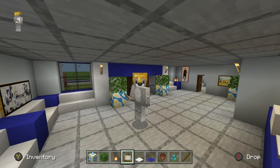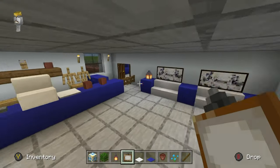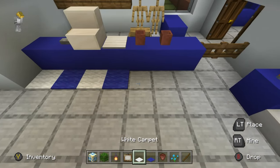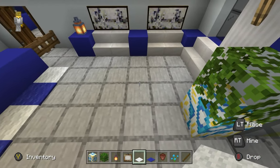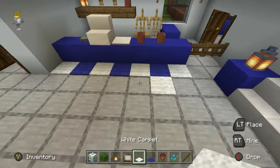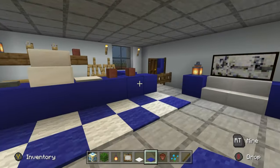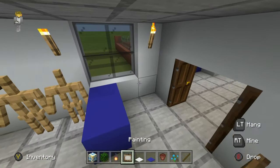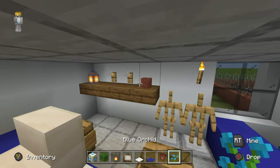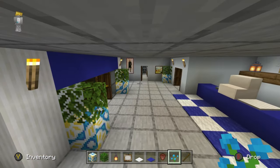They might have loads of posters, kind of like at a school. Add blue and white alternating carpet to the middle area, or maybe just in front of the desk to make it more inviting. Pot of plants if you want — obviously mix up the colors. For the sake of keeping your inventory less cramped, you can add flowers everywhere.